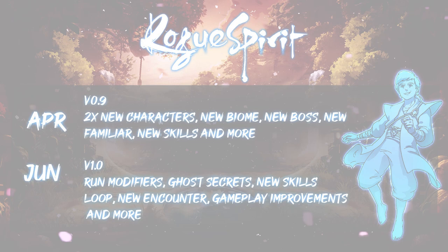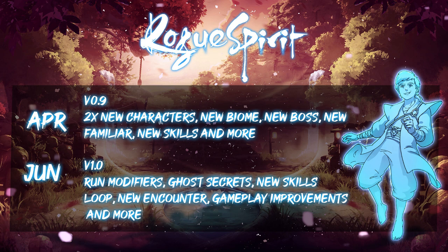As you may have seen on Steam, we have updated the early access roadmap and have added two new pillars, April and June. In April we're introducing two final new characters, a new biome, a new boss and a load more that we'll get onto in just a moment. In June we are launching version 1.0, which will include run modifiers, secrets, a new skills loop and loads more. But first, let's introduce you to your new characters.